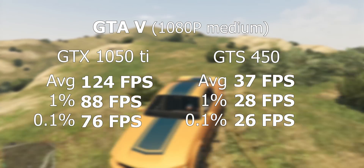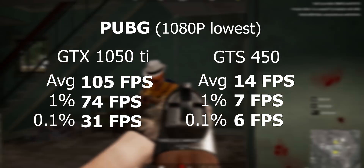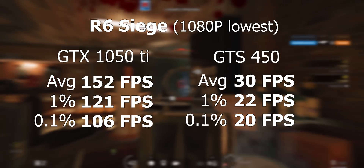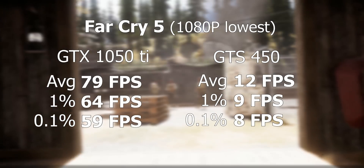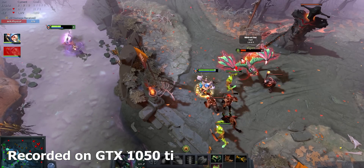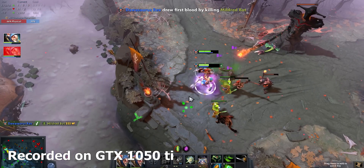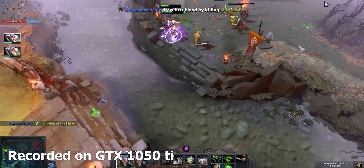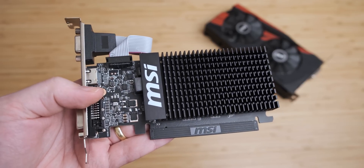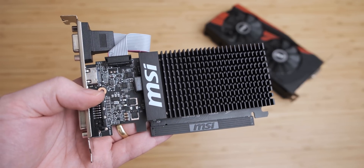As you can see the 1050 Ti is a lot better. I initially ran all the benchmarks on the 1050 Ti at medium settings, but for most games the GTS 450 couldn't handle medium settings, so I had to redo everything at the very lowest settings available. The GTS 450 really struggled — the two eSports games like Dota and CSGO were playable, although CSGO isn't a great experience on a higher refresh rate monitor. It does perform better than the GT 710, which is the second most purchased graphics card on Amazon, which is pretty terrifying, and that card costs about the same as the fake Wish card.